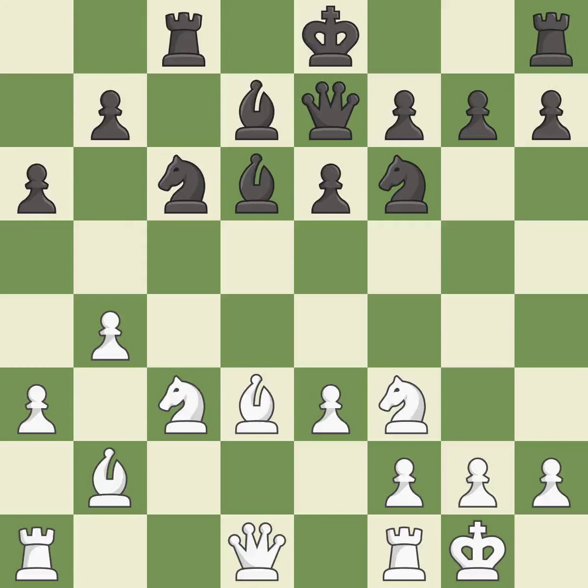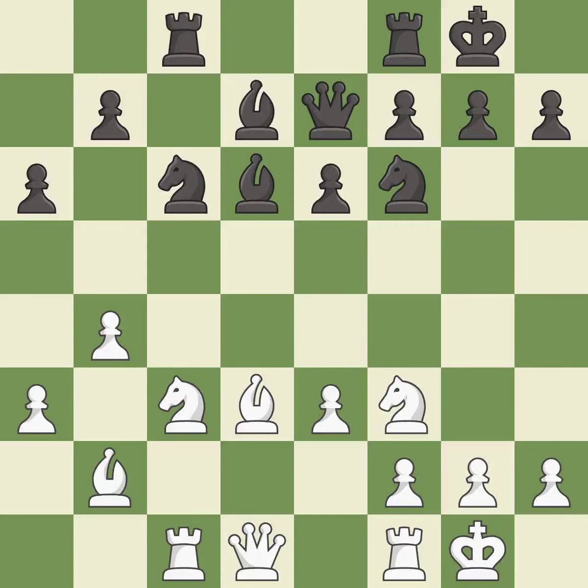This activates a queen by developing it off of its starting square — it is best. There were worse moves, but also something much better. It is an inaccuracy. The rooks can see each other now, allowing them to provide mutual defense — it is excellent. This is not the best; it is an inaccuracy. Right on target — it is best. This kicks an opposing knight — it is best.